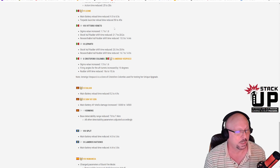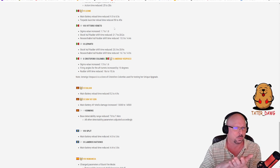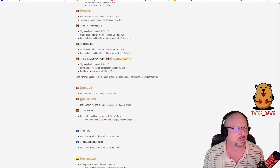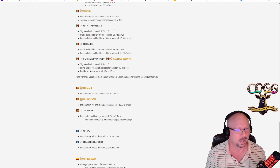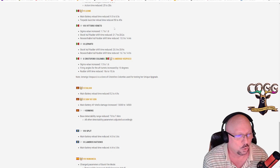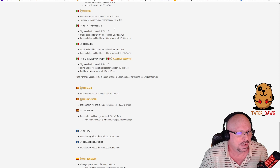Lepanto tier 9 Italian battleship: stock hull rudder shift reduced from 23.3 to 20.9 seconds and researchable rudder shift reduced from 16.7 to 14.9 seconds. Good improvements to maneuverability, though they didn't feel the need to improve sigma value on this one.